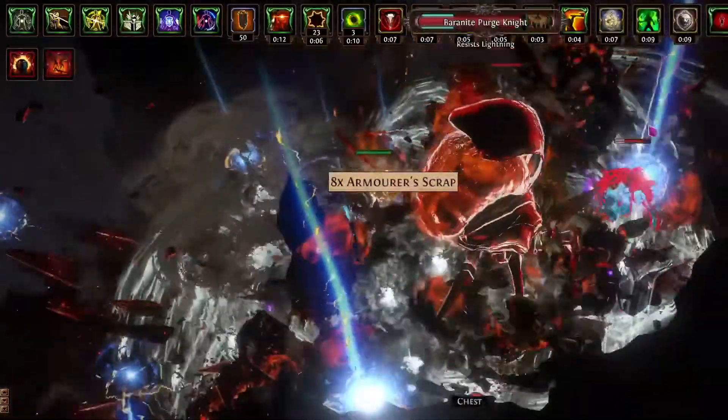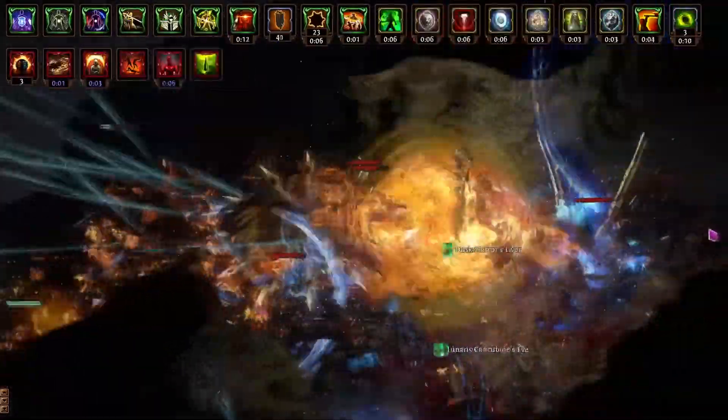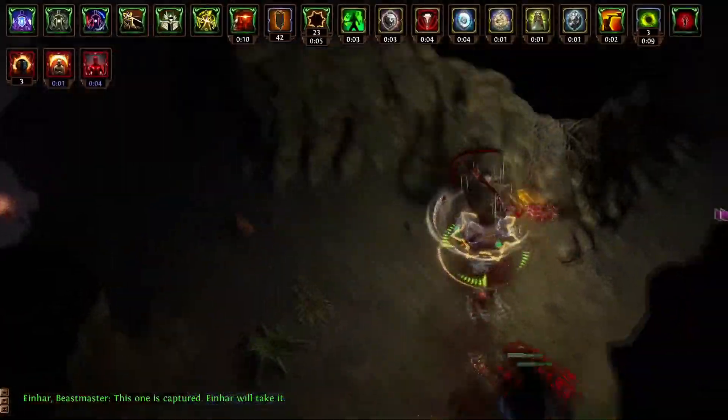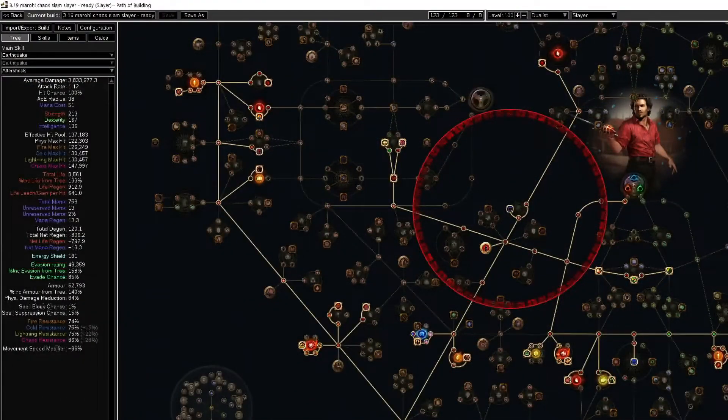As you've seen, the mapping is very fun and we just run. Sometimes we walk to have our onslaught and smack the packs. Everything explodes with lots of loot, but bossing is very difficult — on Maven's Invitations or fights like Minotaur with boulders flying from the sky that just don't allow you to land your slams.